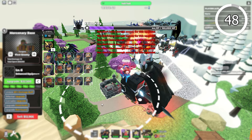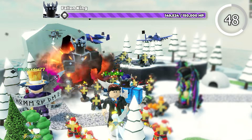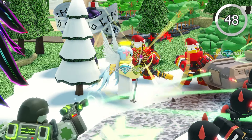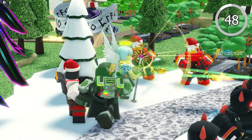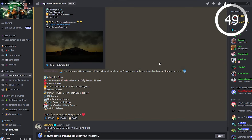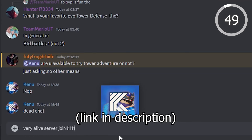Every tower with an ability is micro-able — you can use the ability and then sell the tower right after and the ability will still be in effect. This is really useful for towers like Medic where you can use the ability and sell it right after to replace it. Make use of the TDS Discord for updated game info. If you're level 10 or higher, you can use the party queue to find great teammates.